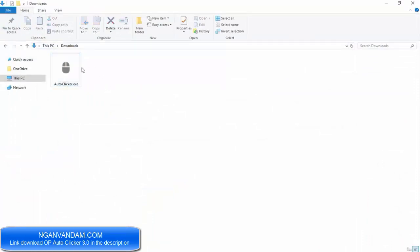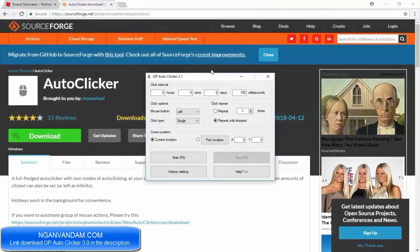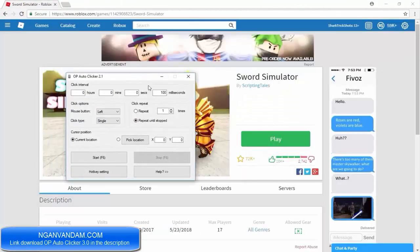So once you've got it, all you want to do is double-click that to run it. It's a really simple program — it will just literally open like this. You don't need to install anything, which is really cool. So let's go on Sword Simulator right now and test this thing out, and I'll also show you guys how to do it.